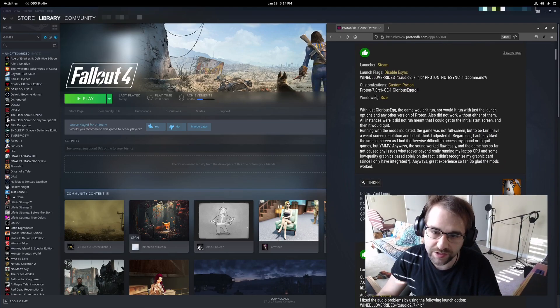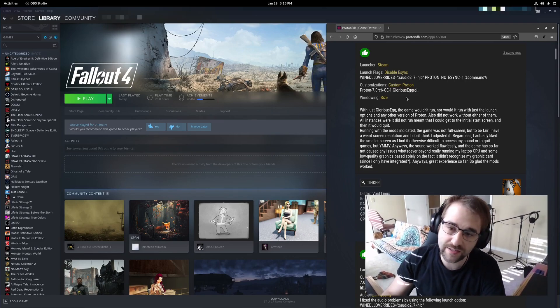What they're suggesting is that we install Proton 7 Release Candidate 6, the custom Glorious Egg Roll version. If you've never heard of Glorious Egg Roll, he's an awesome developer — I think he's working with Red Hat, he's a Wine maintainer, and he's doing a lot of really excellent work. He's got a Discord channel and a Patreon, so throw that guy some support. He deserves it.